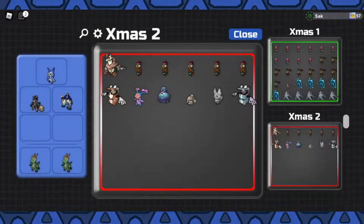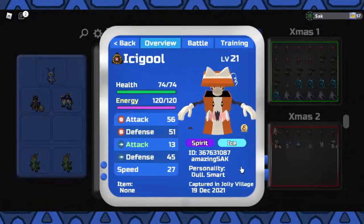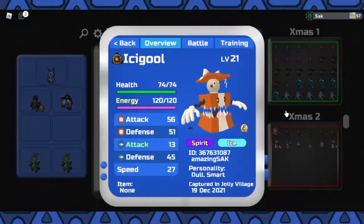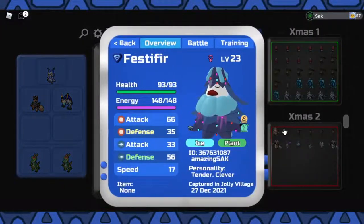Sadly, I only got 1 colored isigol, which is the orange isigol. It wasn't even that good of a nature, but it's still pretty cool. In terms of gammas, we got 3 gammas — a gamma kabunga and 2 gamma event kratiles. I actually traded one of the event kratiles, but I evolved one of the other ones into a festifer.